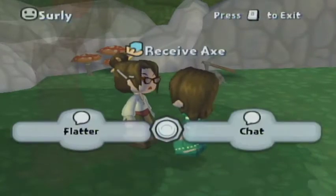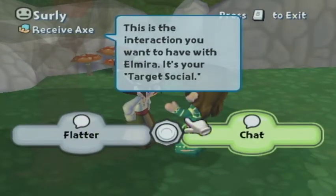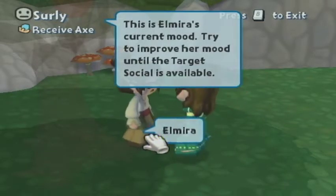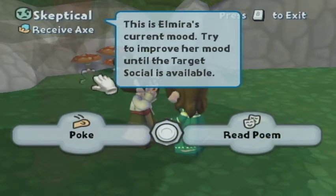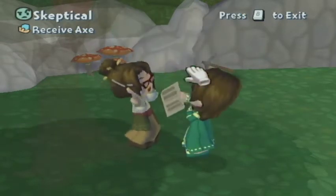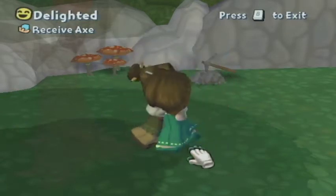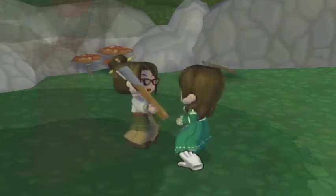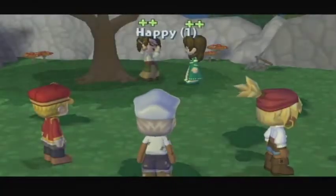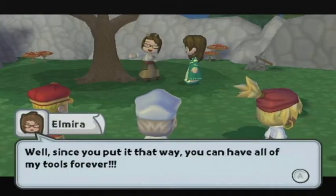Let's try socializing with her — we want to be nice, so I'm going to flatter her. She's skeptical. Read her a poem, give her a hug. And she says: 'Well, since you put it that way, you can have all my tools forever.' How nice!